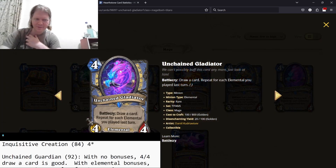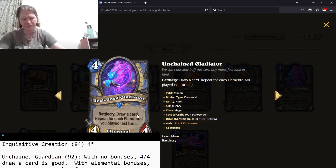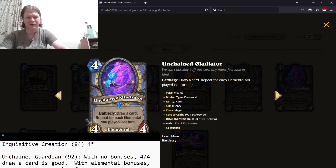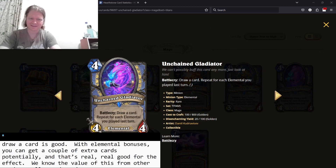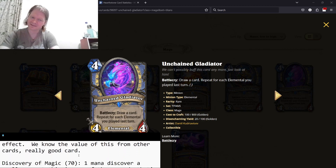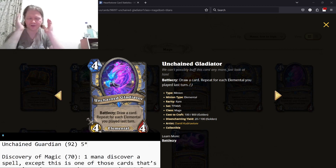Unchained Gladiator — four mana, 4/4, draw a card. Repeat for each elemental you've played last turn. It's like Henchclan Burglar, which is a four-star card. Drawing a card is roughly the same value as discovering a random spell. If you have elementals you've played, this becomes even better. You have Synthesize — Synthesize means you can play a bunch of elementals on the same turn, then you play this. Five stars, just a great card overall.